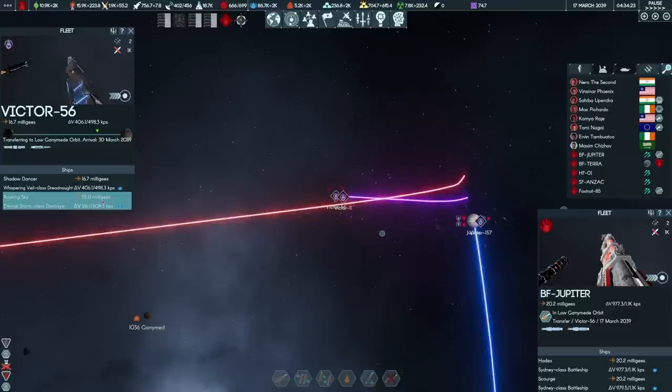26 March, gauge burn. Hades and Scourge will have to take on a dreadnought and a destroyer by themselves. But honestly, I think they can do it if we destroy the destroyer first. PD should be able to handle the rest. Not having the extra guns from the Oz Post or the Botany is going to hurt, but I think we can pull it off. I'd like to take down a dreadnought.